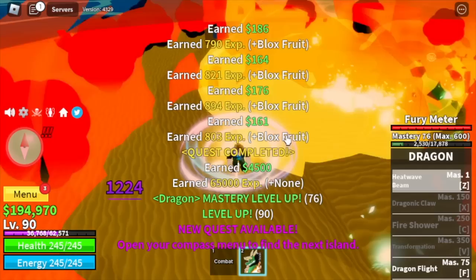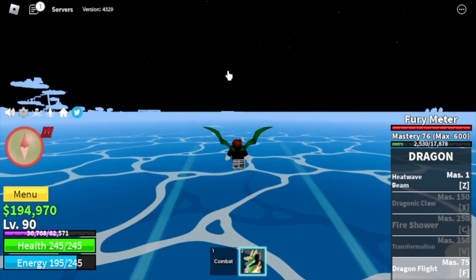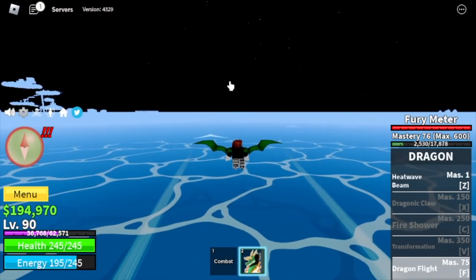At this point we will unlock our flight — the dragon flight. There you go, at mastery 75. Now traveling gets a lot easier.